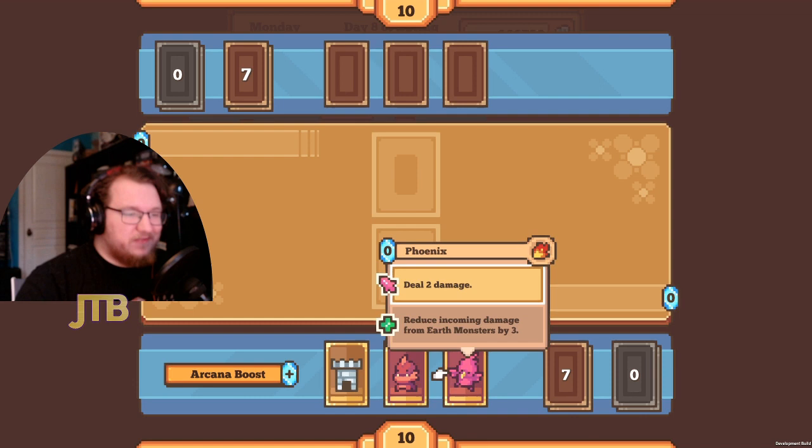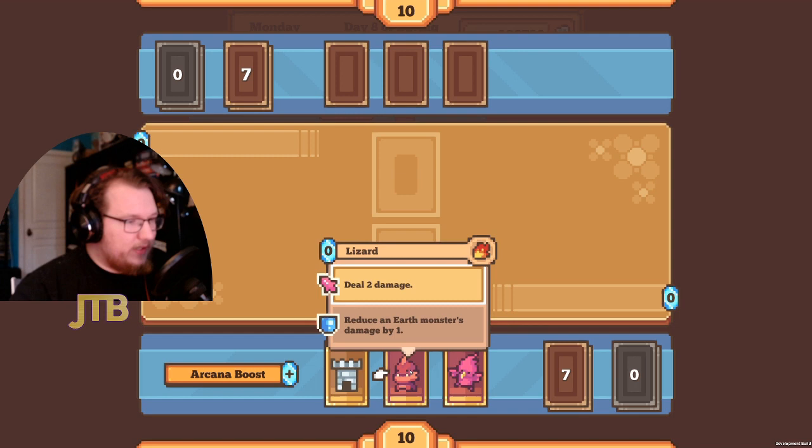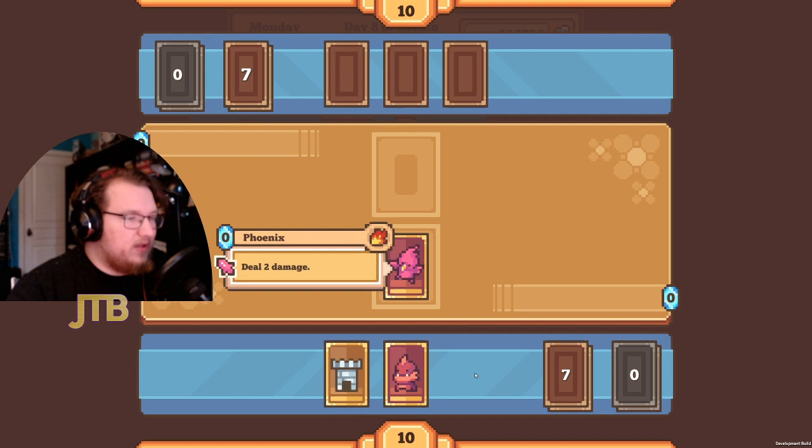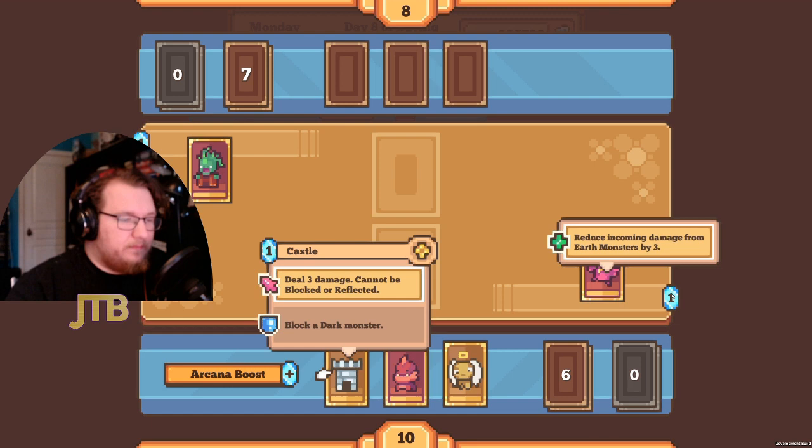We want to play the Phoenix and hope to drop the Lizard on our opponent's turn. Playing Phoenix deals two damage, and once you play a card it moves to the right and becomes your arcana. So we now have one arcana — one card there. Since it has a passive ability it's shown right here.